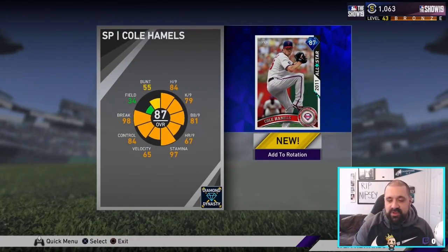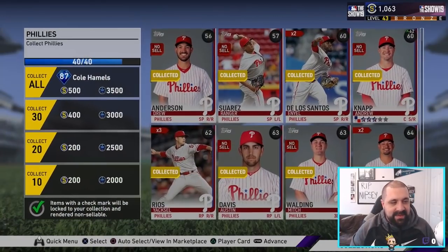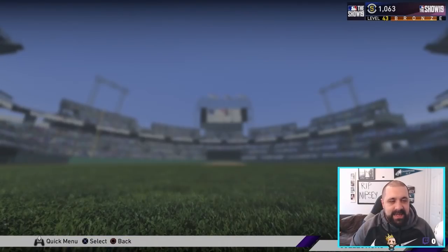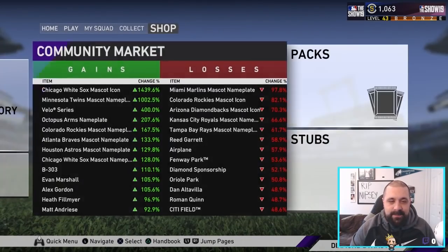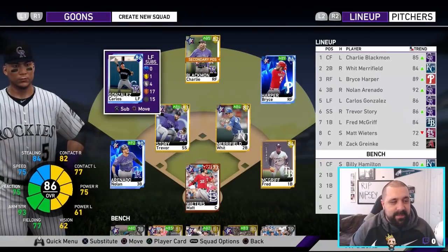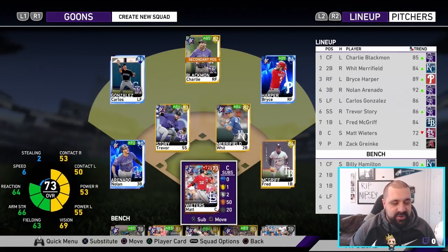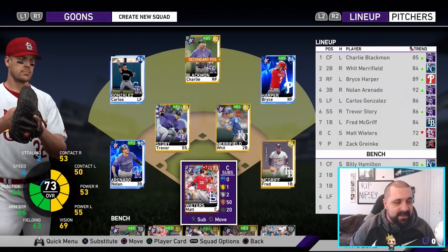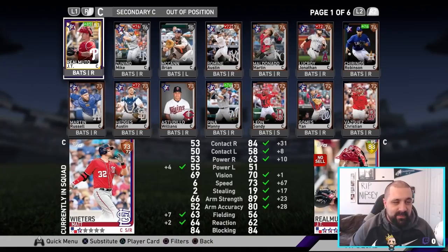We have finished the team collection and we got 87 diamond Cole Hamels added to the squad. We've had Bryce Harper on the team for a couple days now but haven't played any games with him yet. So I'm going to go ahead and update my lineup. If you've checked out my live streams you might be aware that we also completed the Colorado Rockies live series team collection, so we have Nolan Arenado and Carlos Gonzalez over in left field.